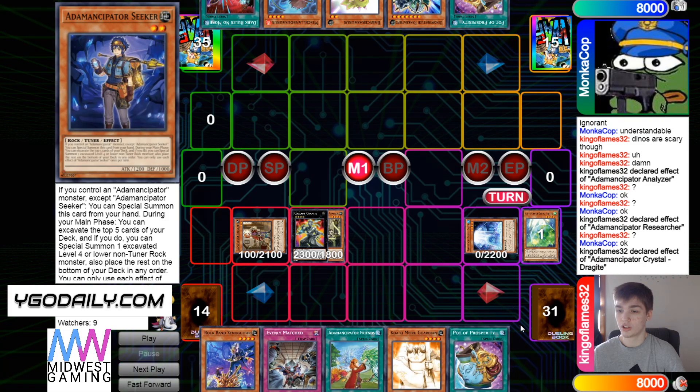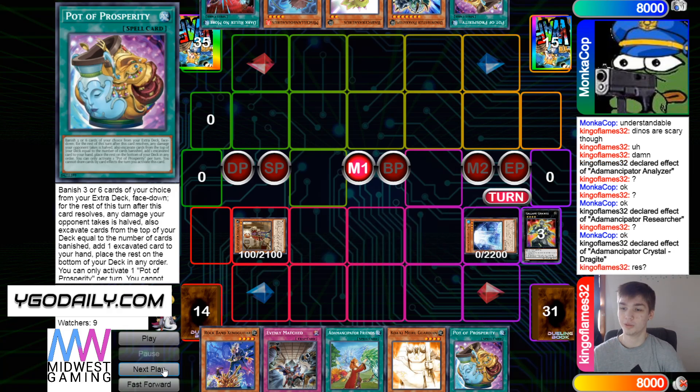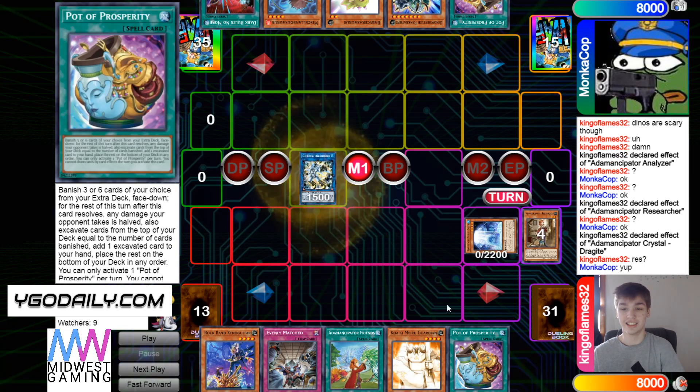The host is impressed — hasn't watched this replay beforehand, but recently on the channel every Prosperity has been drawing Prosperity. Everyone's Desires has been drawing Desires. People have just been getting really unlucky. That's insane though — better than a Levy hit.